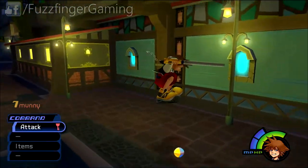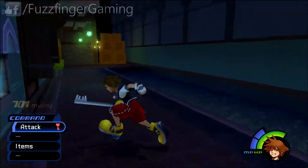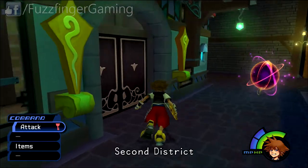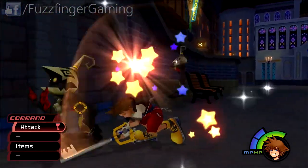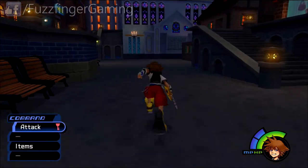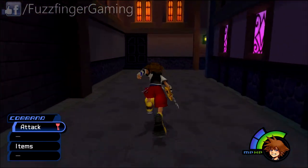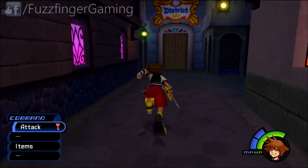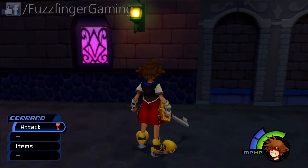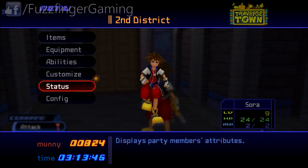Ultimately we're going to need to find the big bad boss. You can carry on fighting those if you want to, but the door to the second district is very close. Once you're in the second district, you're just going to want to move around to the right. I've basically edited out the waves of Heartless so it doesn't get repetitive. For comparison, Sora is level 9 and well on his way to level 10.